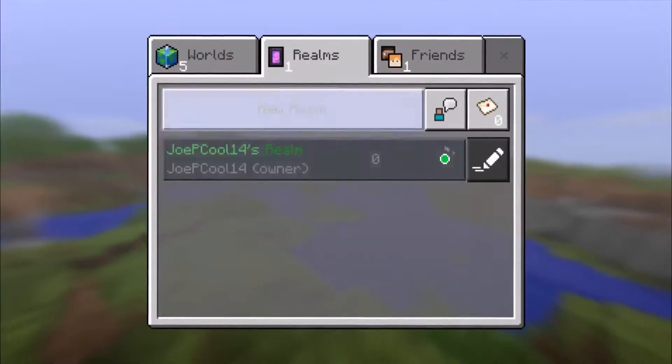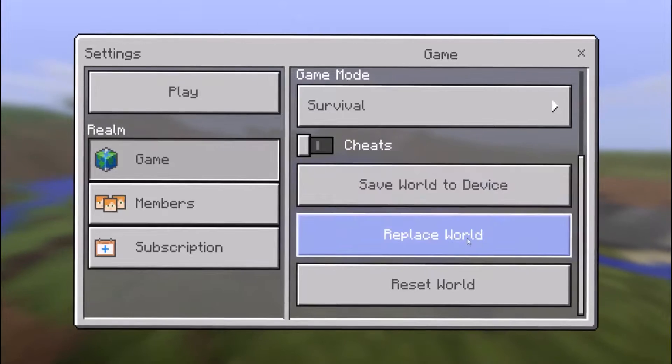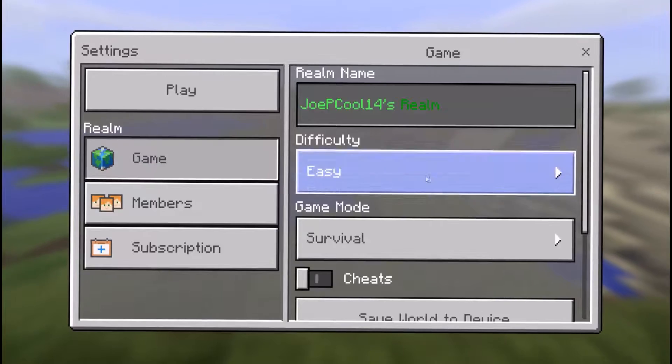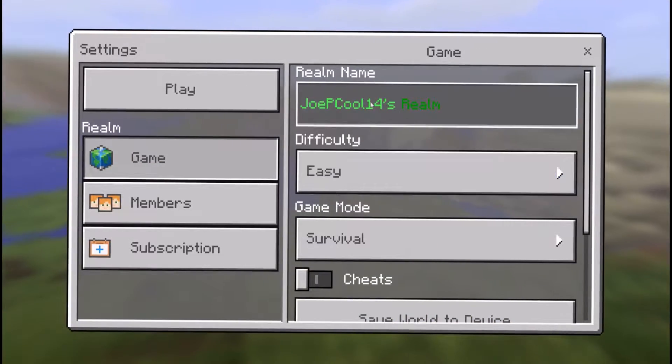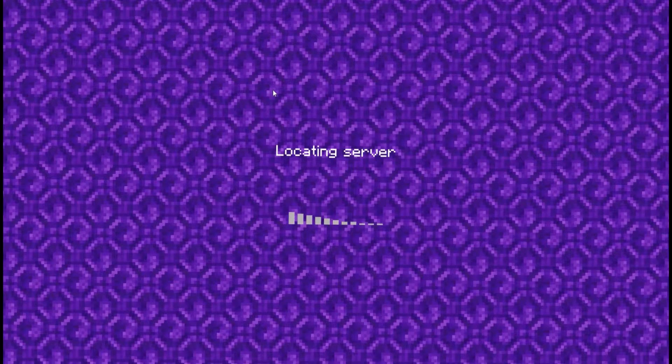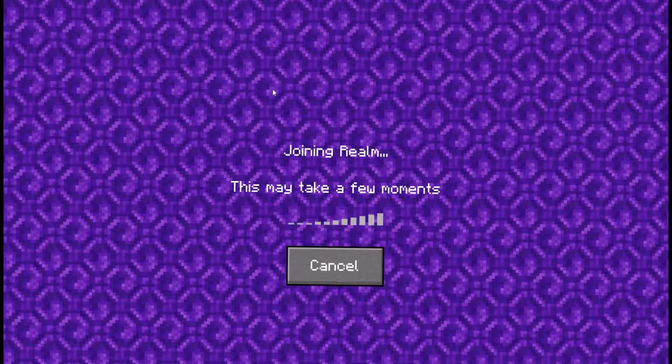Number four: Realms changes. Realms earned a few new upgrades this time around, with the focus being on world management. Worlds can be downloaded and uploaded from Realms, which is great in case you want to cancel your Realm or play offline. It's not much, but something crucial to making Realms a much more viable choice for multiplayer hosting.